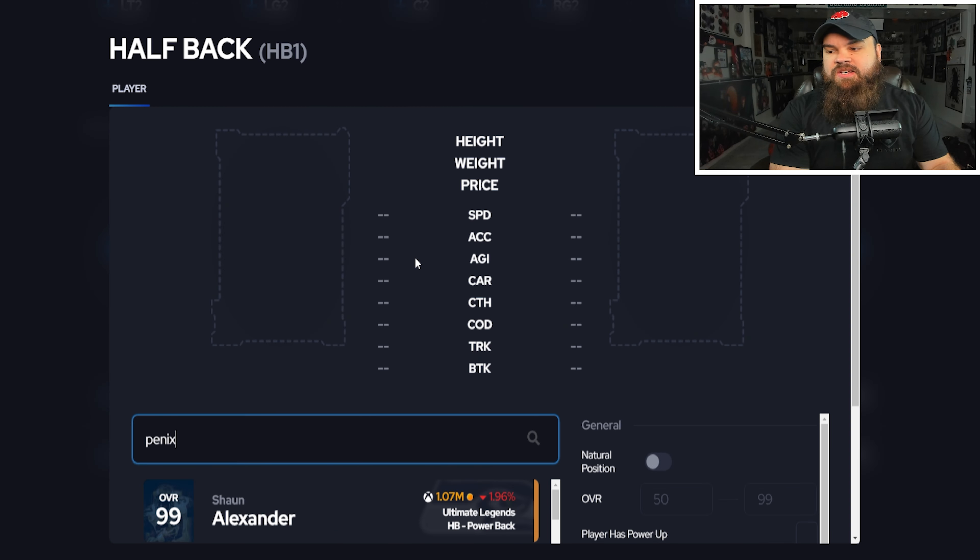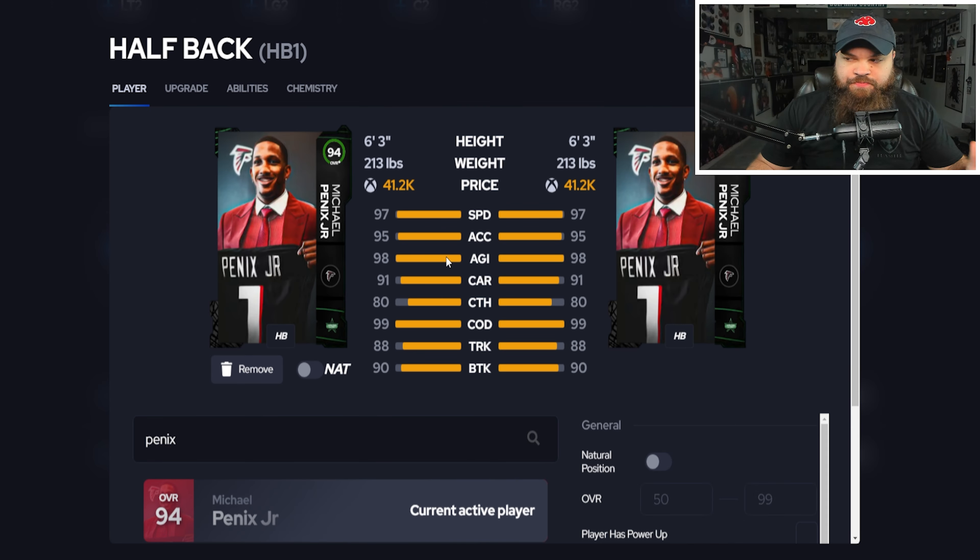At running back we're going with someone who completely outplays his price — 94 overall Michael Pennix Jr for 40k. I still start this card and don't really notice a big difference between him and a 99 overall golden ticket with built-on x factor. He is a beast and ridiculous value.